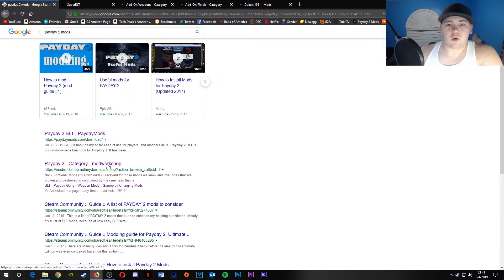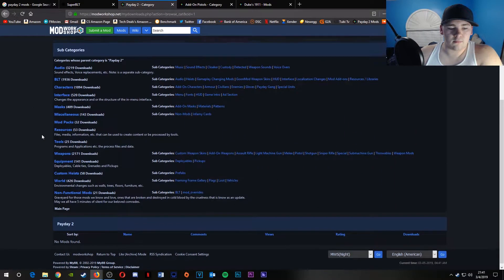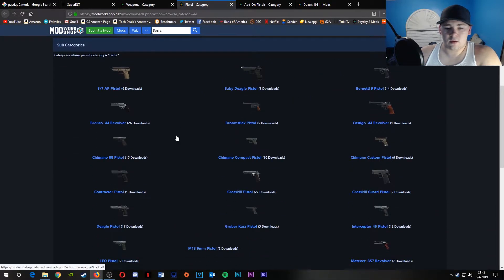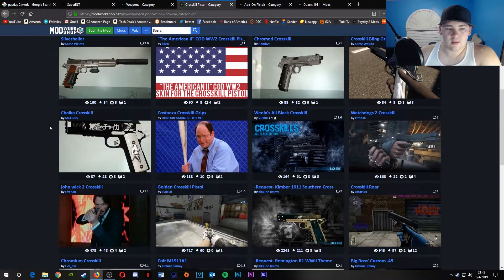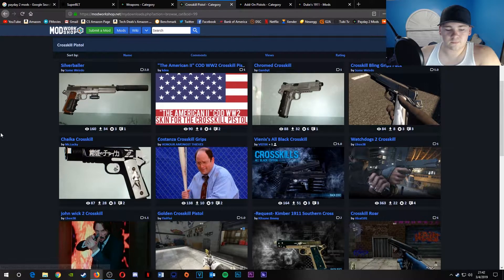It'll say modworkshop. Once you're on there, it'll pretty much look like this. You can do heists, change stuff for the world, characters, in-menu stuff, audio — all that. But we're doing weapons. They have a bunch of stuff. Some of these will have different sounds. Like, if you go on the pistols — the Crosskill or the 1911 — that's always my first choice. They've got stuff you can override to make it look like Hitman's Silver Baller from Hitman Absolution.